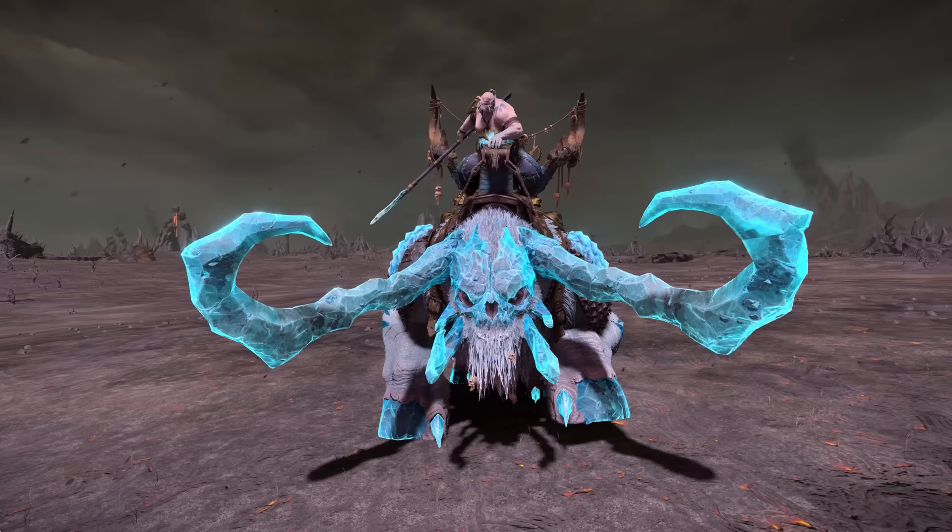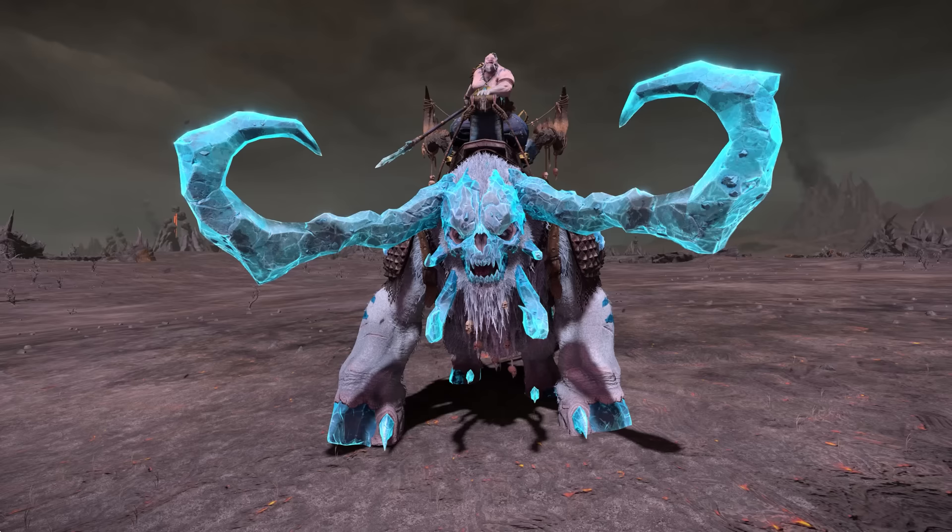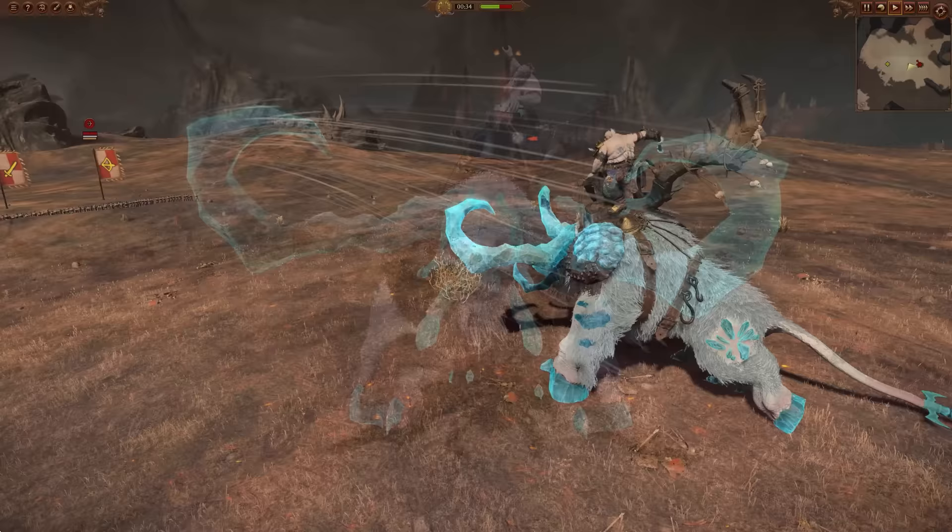For the Ogre Kingdoms, they've got a new Stonehorn in the Snowhorn of Mourne. He's got improved stats and a couple of abilities. Firstly, he comes with Frostbite, reducing the speed of any enemies he attacks, and an active ability that will increase his armor and missile resistance, but at the expense of speed.